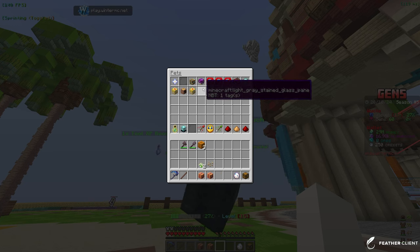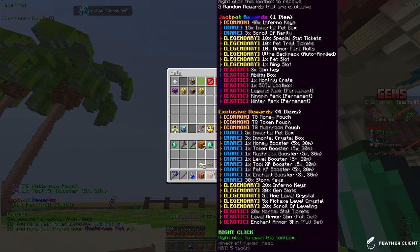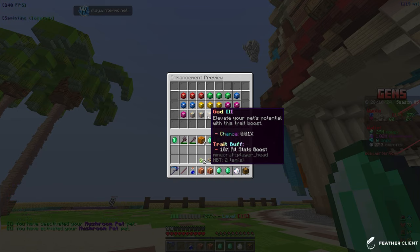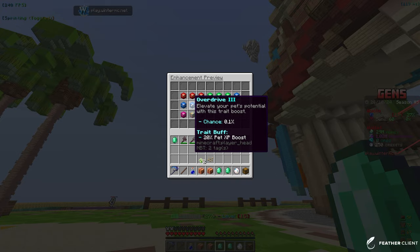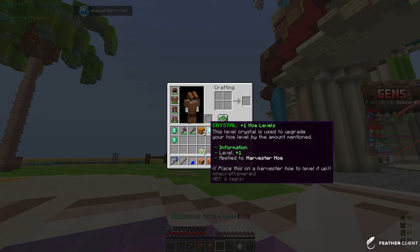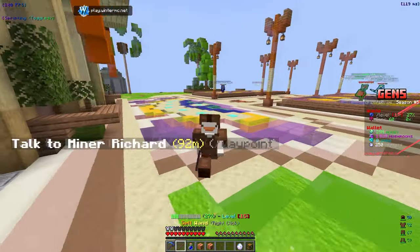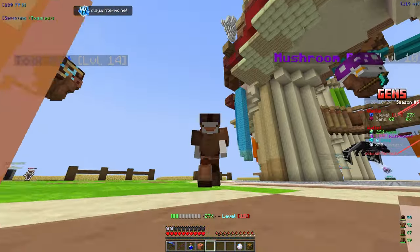If you don't know what pet traits are, you can click on a pet and roll a pet trait. It gives you boosts like all-stats boost, enchant boost, and pet XP boost. As for the five level crystals, we're going to save those for now because at higher levels it gets harder, and they'll help us then.